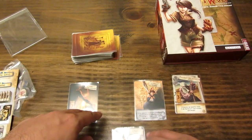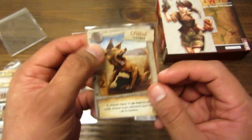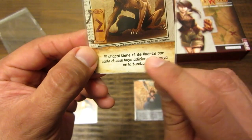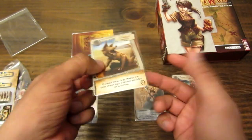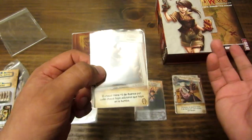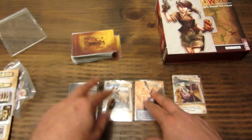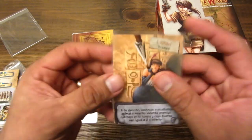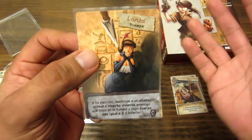En el caso del chacal, que es un animal, también tiene fortaleza. Aquí está el nombre del chacal y cuesta una moneda bajarlo. El chacal tiene más uno de fuerza por cada chacal tuyo adicional que hay en la tumba. Si hay dos chacales, este tendría tres de fuerza. Además están las trampas, que se sacan en una parte posterior del turno. También le voy a explicar eso.